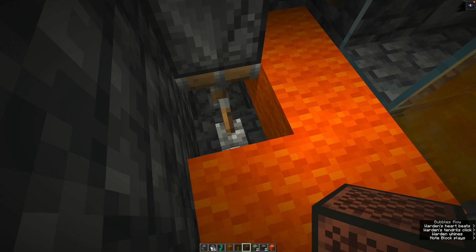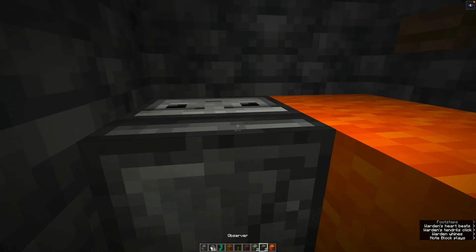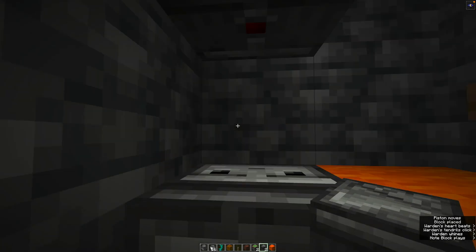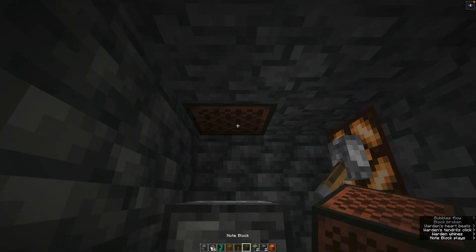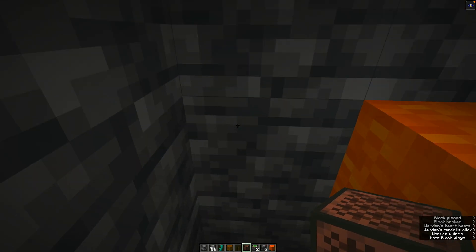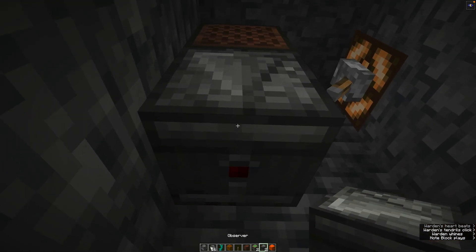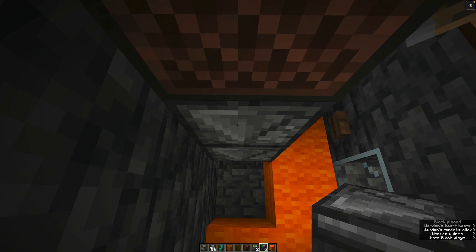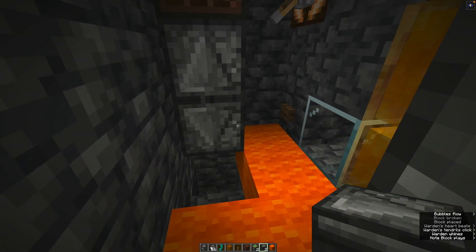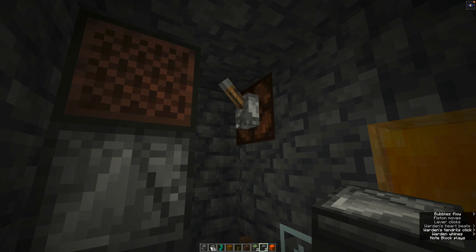I've done it so that if I pull this lever it will stop. You don't really need the piston - you can do it without it, but that's all up to you. And just like that it goes by itself. I need to place that like that and change that one - that will work as well.